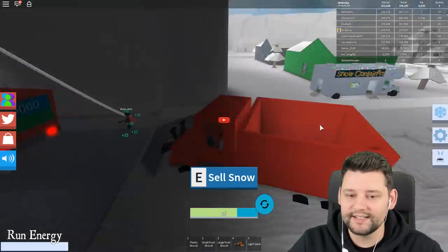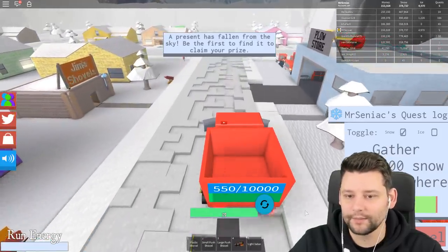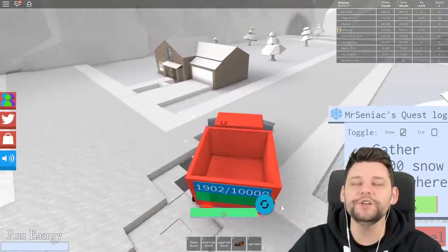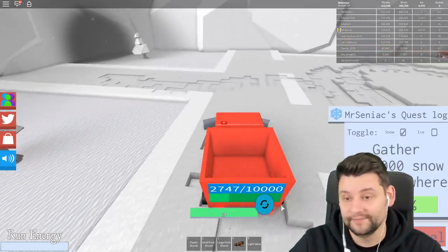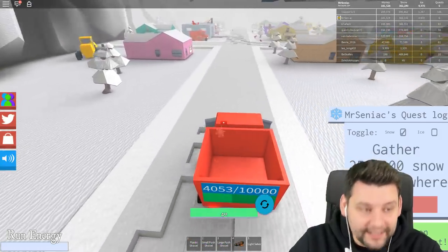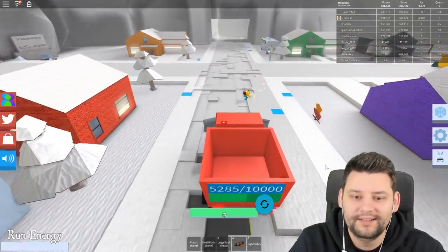It's almost at the top, guys. I wonder how much cash money moolah this is going to give me. We're going to get to that sweet 100. 99%... here we go. 100%! We get 28,000. 28,000 for completing that quest! Let's get another quest - look at this: 250,000 snow. You're crazy, game. But if we got 28,000 for that, we should be able to get 50 grand for the next one.